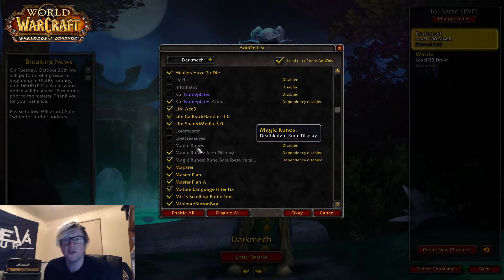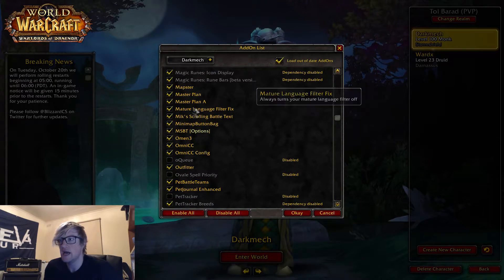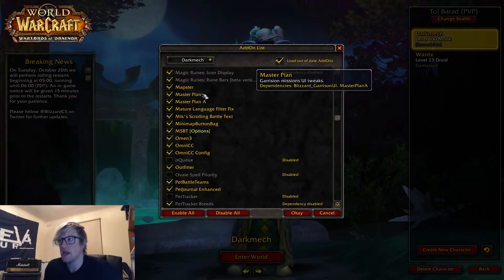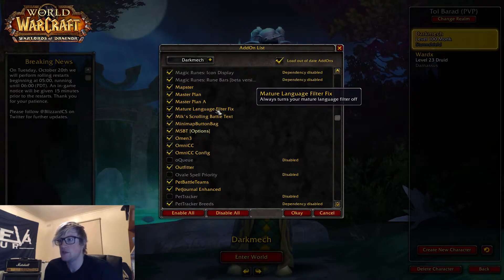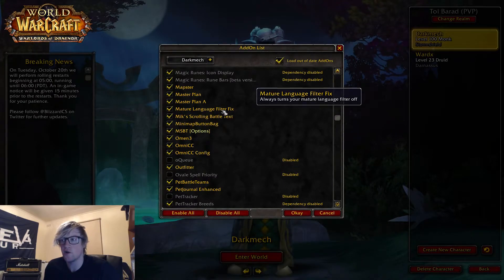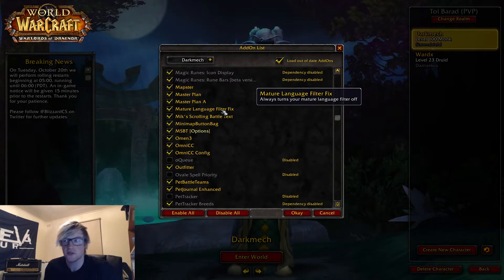Magic Runes is what I use on my DK to track my runes — I really like that one. Mapster puts a small map in the middle of my screen. Master Plan changes your Garrison UI and I'll show you that when we're in game. Mature Language Filter Fix — a while ago the Mature Language Filter kept turning on, and this just always makes sure it's off.